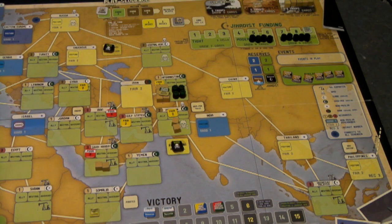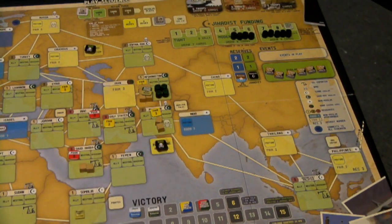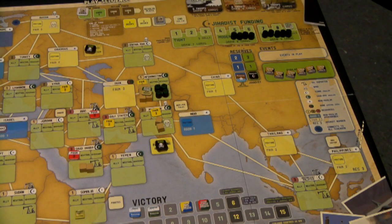The final action of the US player is reserve, which is adding to that reserve track. Now for the Jihad player — they have several actions as well. The first is called the Jihad, which is how they worsen governance. While the US player uses War of Ideas to increase governance, the Jihad player uses the Jihad to worsen it. You must play an ops card equal to the number of dice you want to roll, and for each die you want to roll there must be at least one cell in the country.